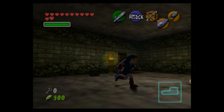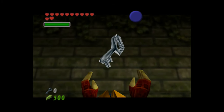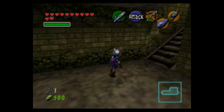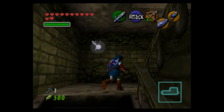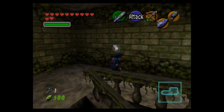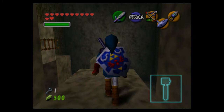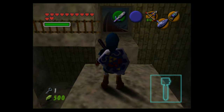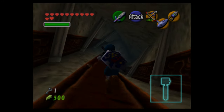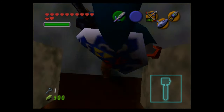You could also try to snipe them with arrows, but I don't find that as good a method — it's not fast enough. Now that we're done with the backtracking to this room we need to backtrack a little more. I don't mind backtracking as long as I'm doing something new in that area.